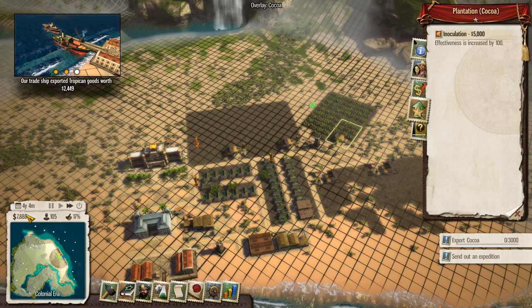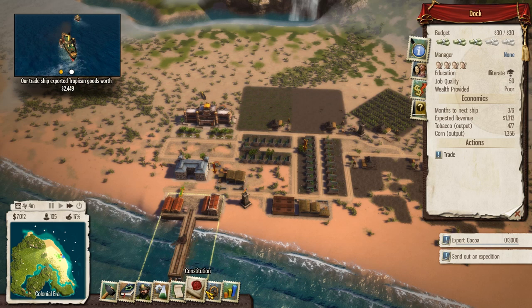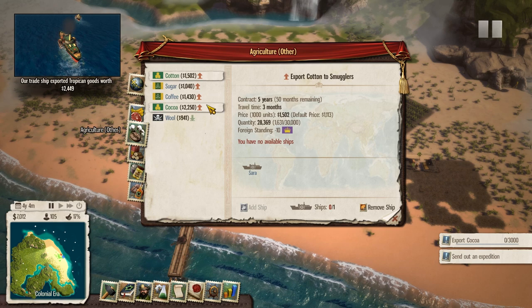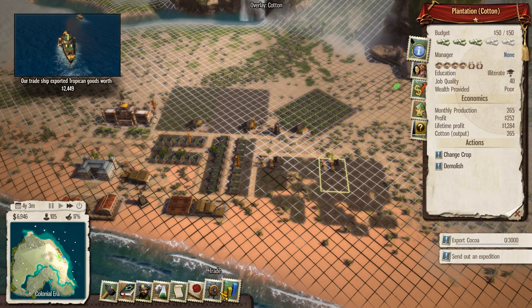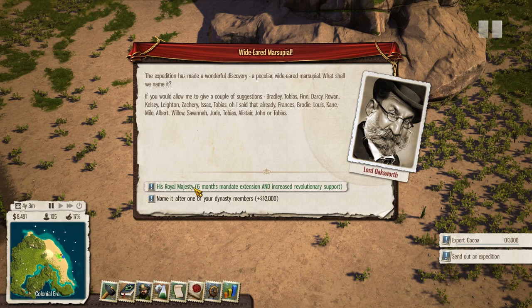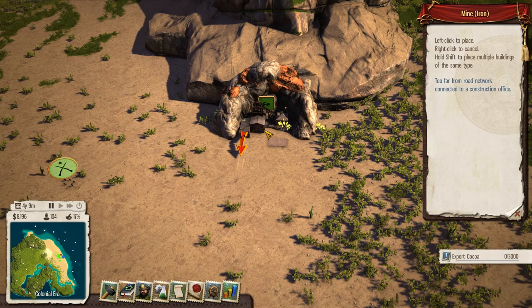We've only got seven grand and we're absolutely haemorrhaging cash. We need to get this mine going and quick - post haste. Let's have a look at our trade deal and whether it's still going. We're earning like another 400 on that - that's pretty good. Cotton - that's the one we want, isn't it? Let's get this mine done. His royal majesty - six months mandate extended and increased revolutionary support. Wow, that's good - that's like a double one. Iron - let's get an iron mine on the go.